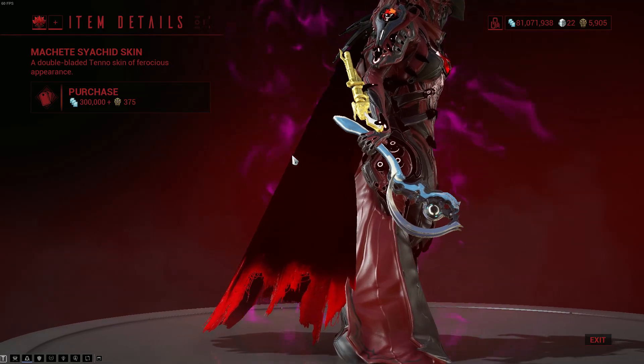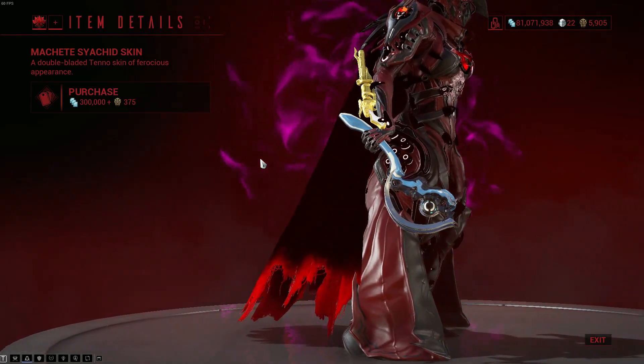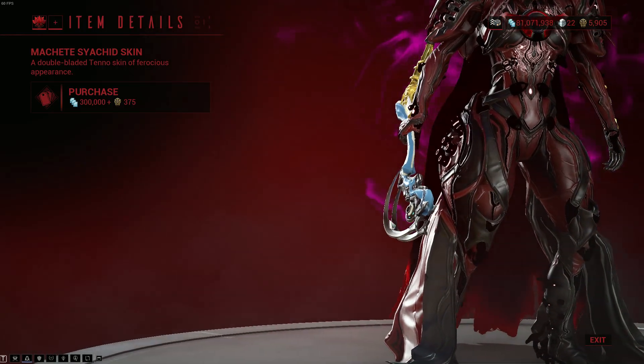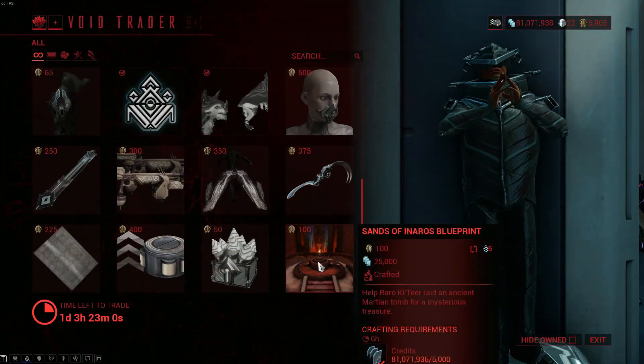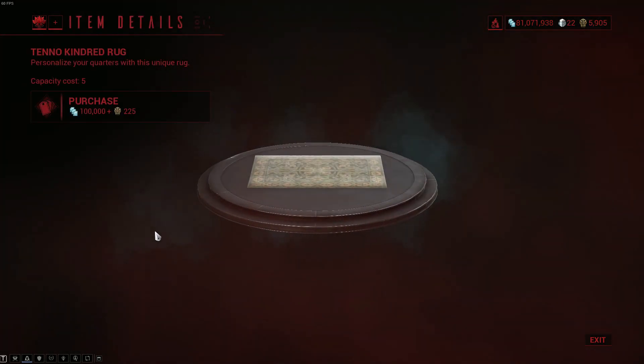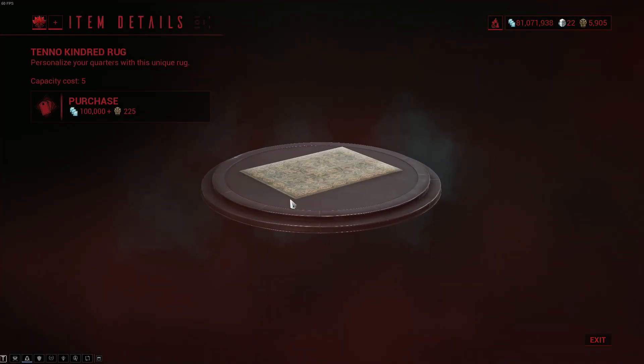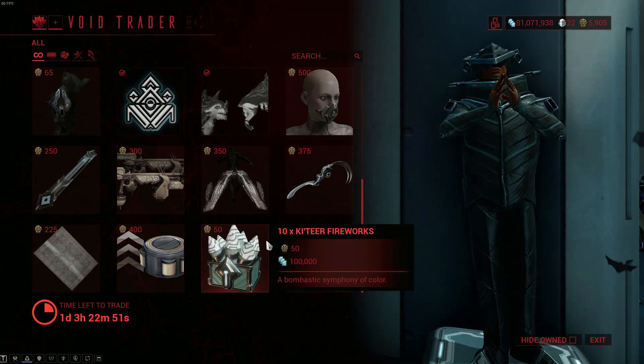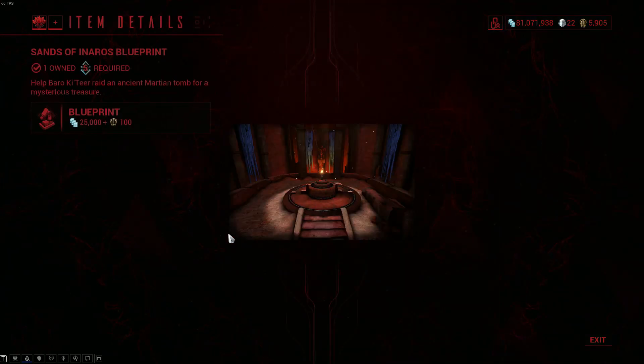This skin I'm kind of interested about — the Machete Psykit skin, a double-bladed Tenno skin for ferocious appearance. I have to say it looks pretty nice. And then there is a rug, you know, if you really want fashion frame for your orbiter. A three-day resource booster, Ketiru fireworks, and as always, the Sansa Monaros blueprint.